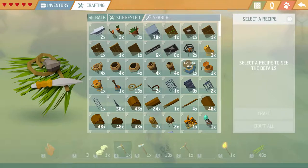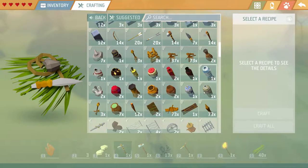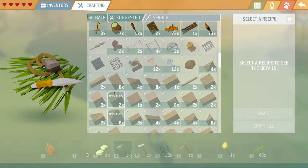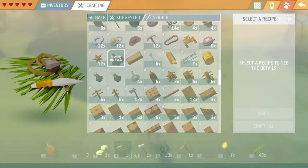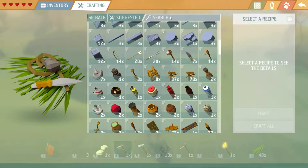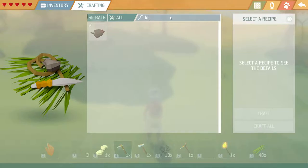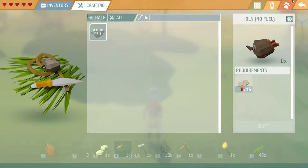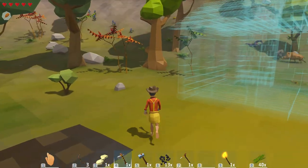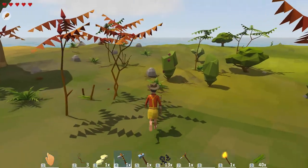I killed the wolf! Good job. It's a brave man. I found iron ore. I found a cave that goes underground more. Yeah, I briefly checked it out. Careful, there are holes that lead to a lower level. Oh, so it's dangerous.